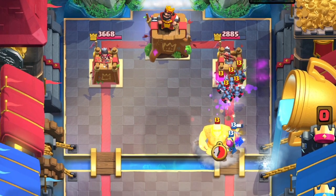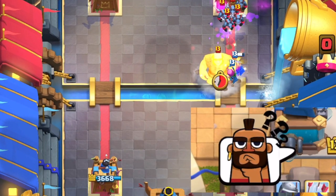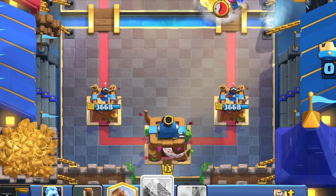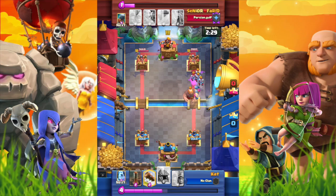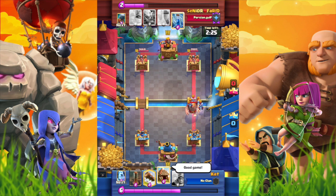Giant followed by the minion horde — what should we do? We may use the Psycho Log and then use the ice golem to kite the minion horde to the left. However, the giant will still deal huge damage to our tower. We should sacrifice the right tower to make a big elixir lead.